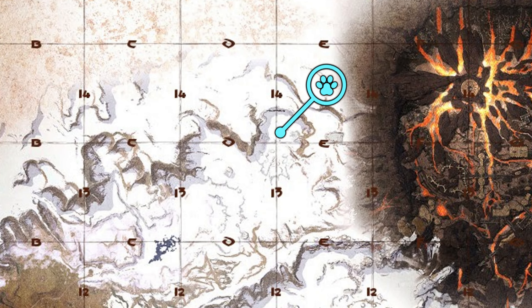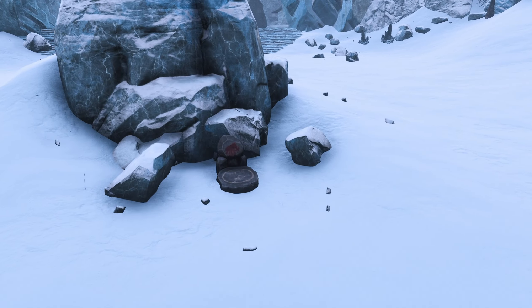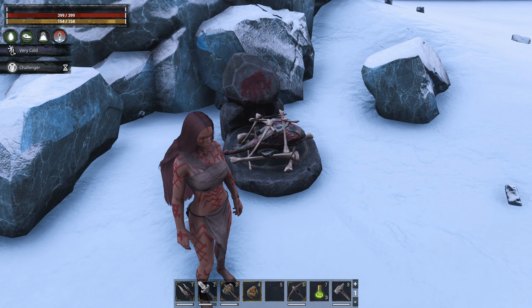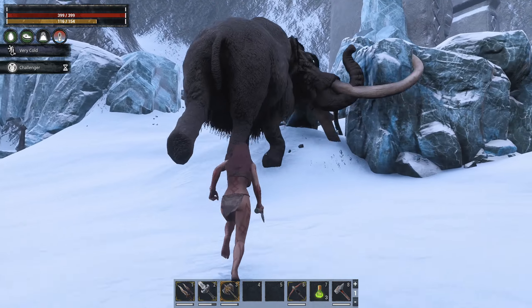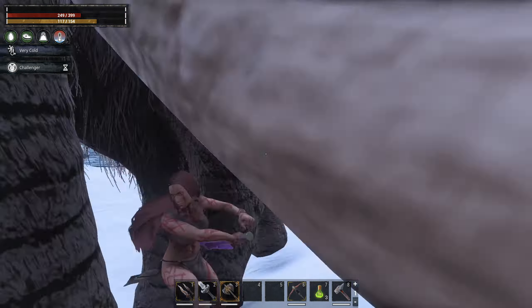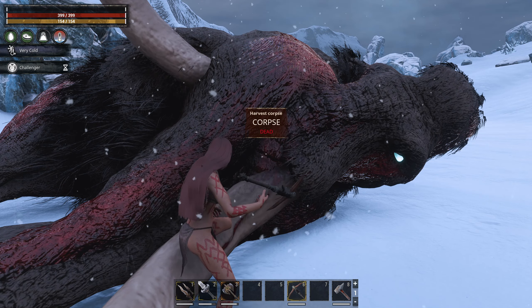Moving on, we head to our next location — just south of the Temple of Frost, on the border of D and E14. Placing our lure on the offering stone here will spawn a mammoth boss. Like with the previous bosses, the fight itself is just like fighting other mammoths. Once done, collect the Fangs and the Brand of the Mammoth, as we'll need that and the other brands shortly. Then harvest it for other resources.